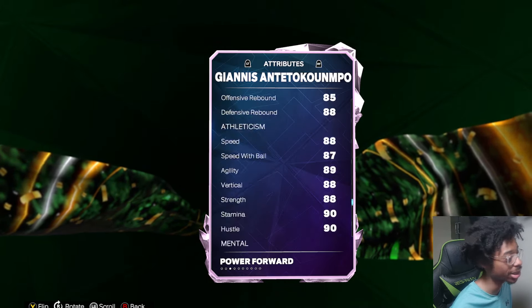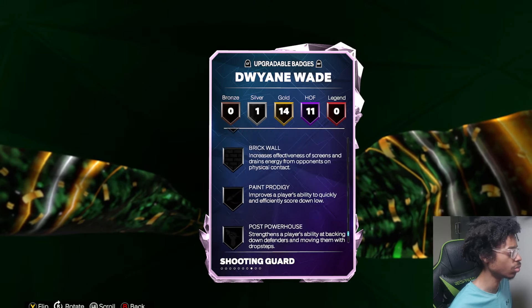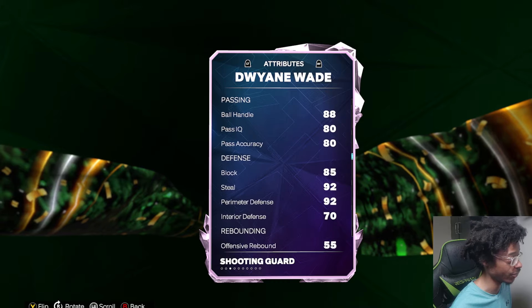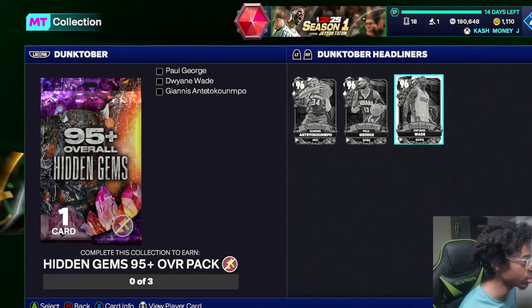Giannis is an absolute beast though. If you can get him, and Dwayne Wade at point guard is probably gonna need Paperology, slippery off ball, maybe limitless, rise up. Dwayne Wade's a beast. What is his three-ball? 84. Yeah, he has an 85 block rating — that is really good on a point guard. Most point guards do not have a good block rating.